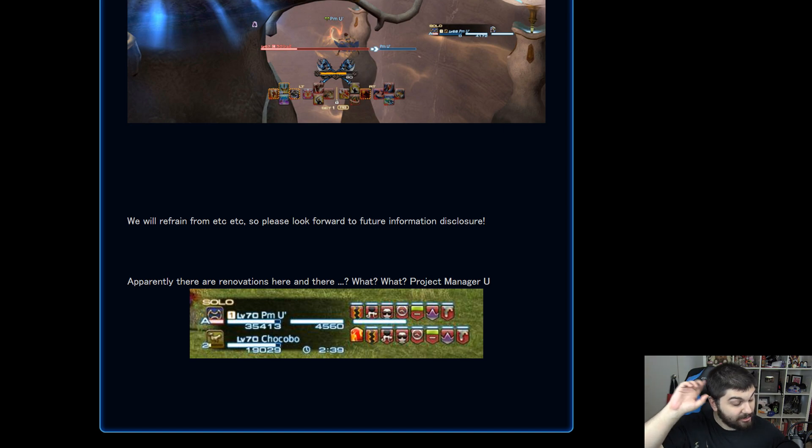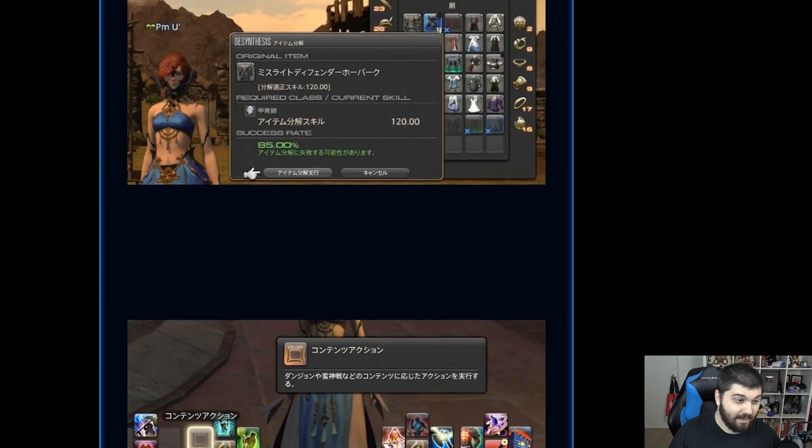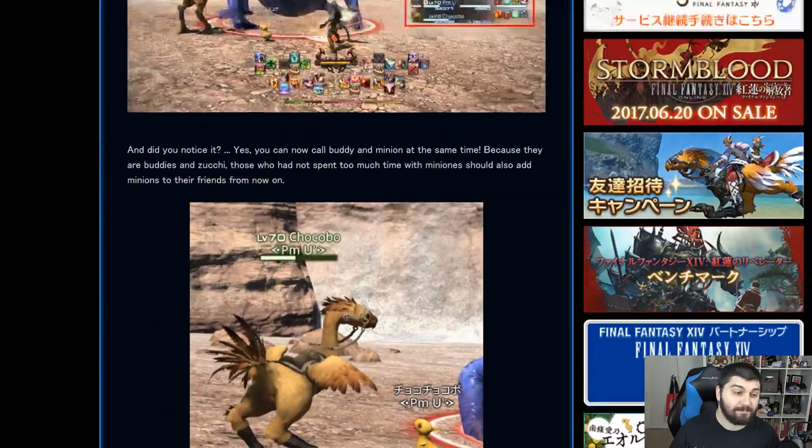One thing I forgot to mention: you now get up to eight buffs and debuffs on the party list, as opposed to five. That comes with pros and cons — I'd like to be able to manually adjust how many I see, because a lot of that information I don't need as a party member. As a healer, the debuffs I need to see usually get pushed to the front anyway. But at least it goes up to eight, so more information can be displayed at once.